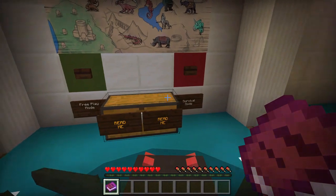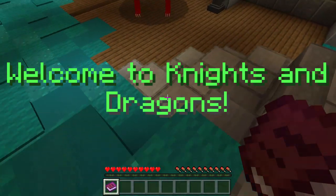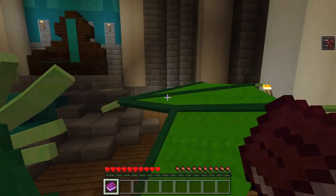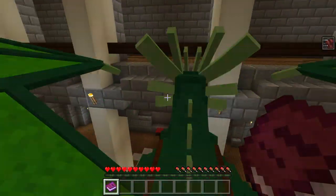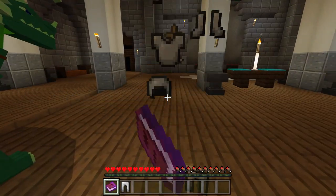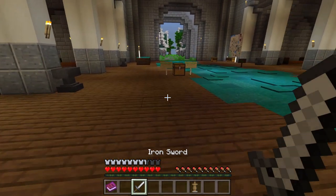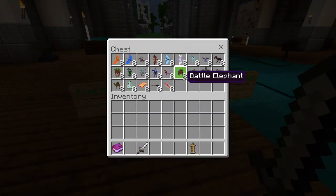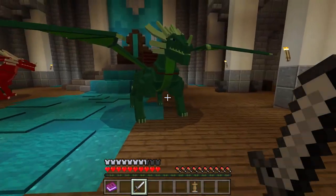We're going to choose free play mode, and here we are — welcome to Knights and Dragons. As you can see, there are some friendly dragons nearby. Don't worry, they don't bite, and you don't have to fight them. You can just get right on and go flying around, enjoying the world. But before we go, let's get some armor — you can't be too safe in this very dangerous survival world. It is a survival world, so you can break blocks. In free play mode, you have all 23 entities in a chest that you can go and look at if you choose to play with them.